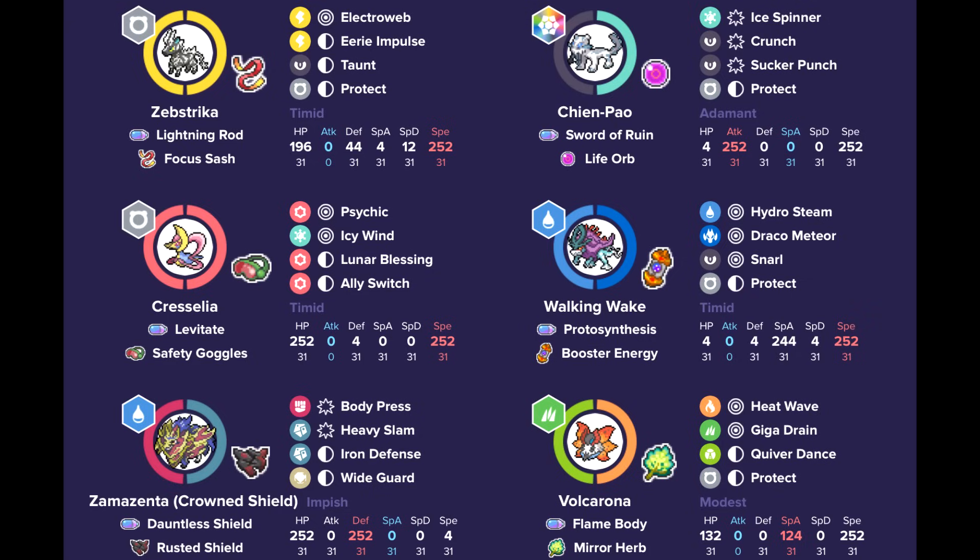Finally, we have Zebstrika, which is actually pretty important to the team because you're running Terra Water on Zamazenta instead of Terra Grass or Terra Dragon. You are vulnerable to Electric-type moves, especially from Miraidon. With Lightning Rod on Zebstrika, it's able to redirect those Electric-type attacks — especially from Miraidon, Raging Bolt, even Iron Hands. Redirecting the Electric moves that can affect Zamazenta's Terra Water is very, very important here.